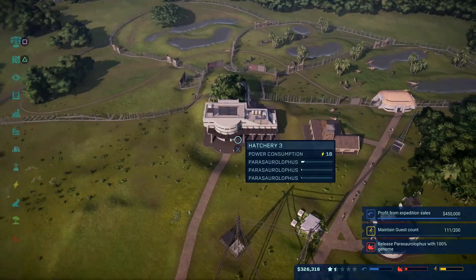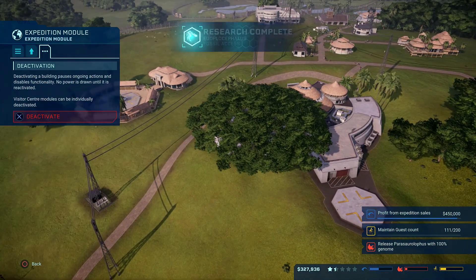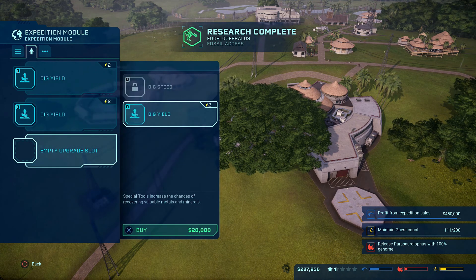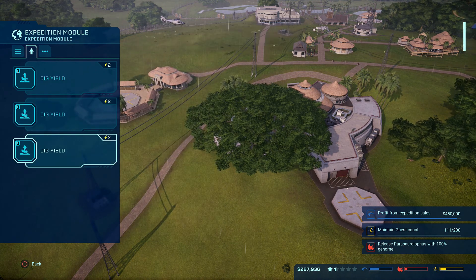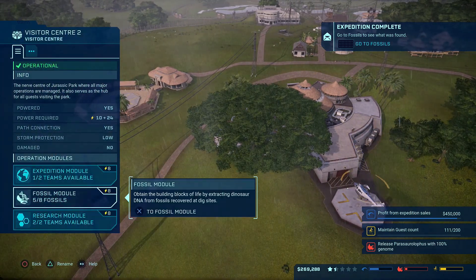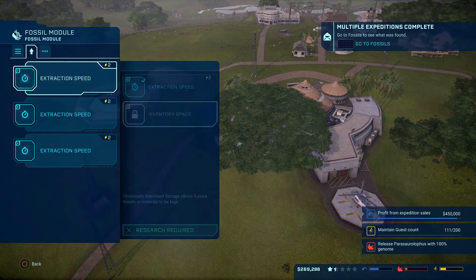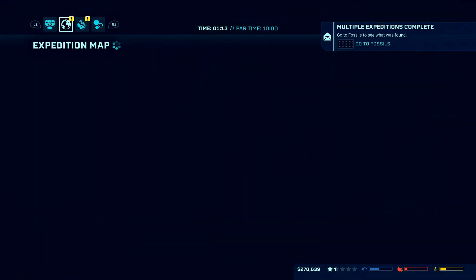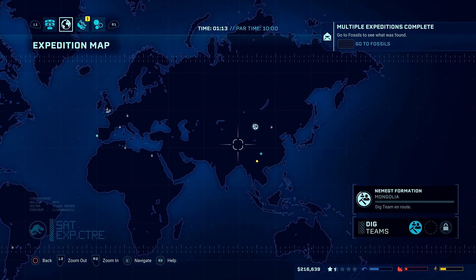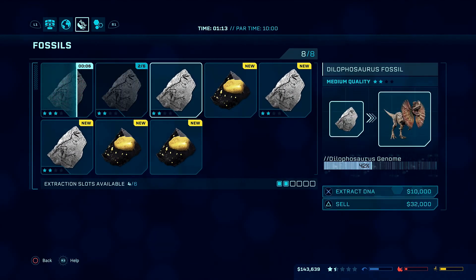We're going to go straight to the dig yield again — that should have been done priority number one over absolutely everything. You do dig yield, then in the same screen fossil extraction speed, and we're going to need inventory space over that instead, although I've done inventory space every time. Maybe I should do two inventory space and one speed — we shall play and find out.